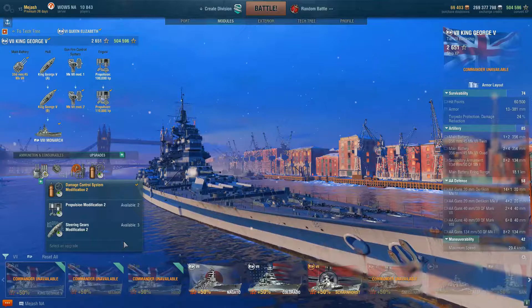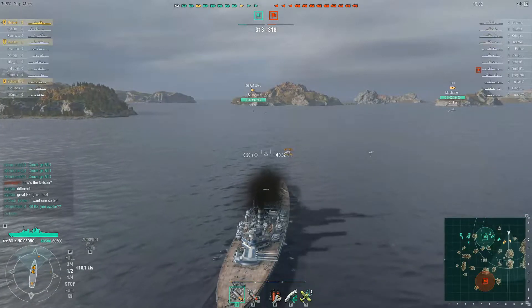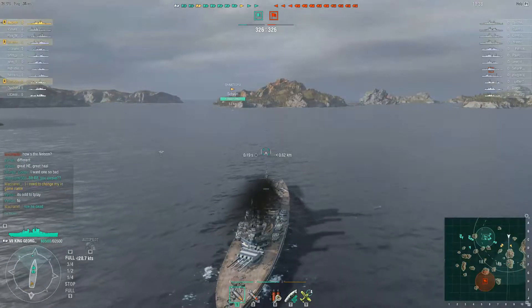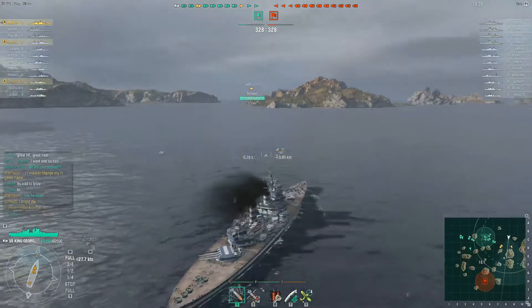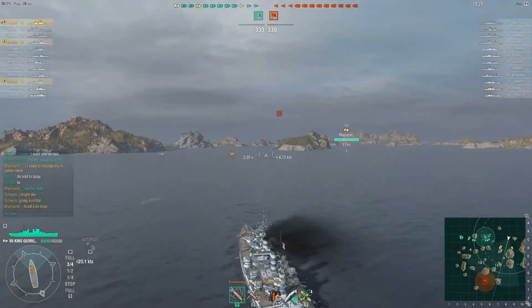Let's dive into some gameplay and I'll show you how I played this ship and when HE and AP are the right times to choose. Here we are in game with the King George on Fault Line — luckily got top tiered, which is pretty nice. Tier 6 and 7 feel pretty solid right now because there are so many people playing those mid tiers again because of these battleships — Iron Dukes, King Georges, and Nelsons all in queue, balancing out matchmaking.